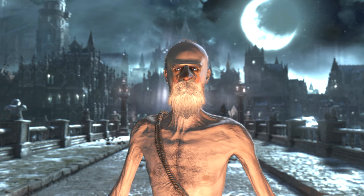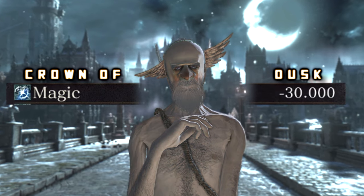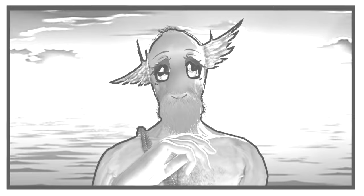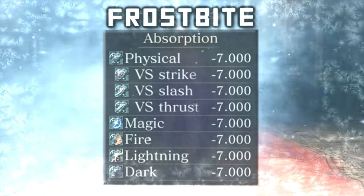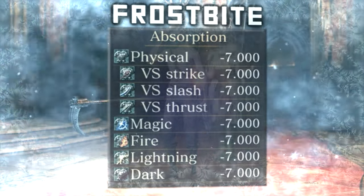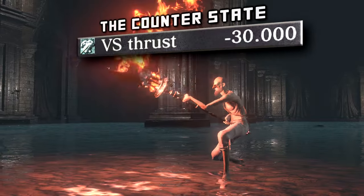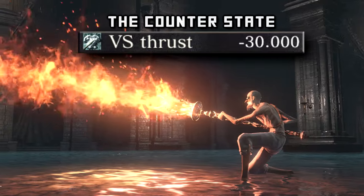Now we have the stylish Crown of Dusk. It reduces magic absorption, but at least it raises your moe level dramatically. Let's cool you off with some frostbite. Chilling out with your buds reduces everything by a small amount. And we could never forget the counter state — during attacks you are vulnerable and have a thrust penalty.